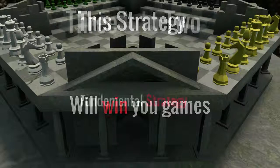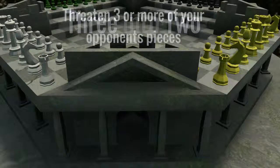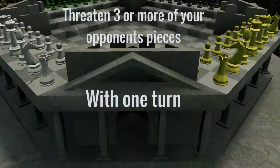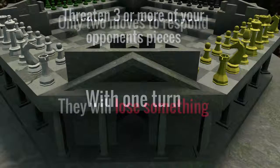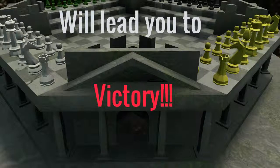This fundamental strategy is what we call a 3 into 2. 3 into 2s are where you threaten 3 or more of your opponent's pieces with 1 turn. Given that your opponent only has 2 moves to respond and you've just threatened 3 or more pieces, they'll have no choice but to lose something. 3 into 2s will enable you to pick your opponent's army apart and, done frequently throughout the game, will lead you to victory.